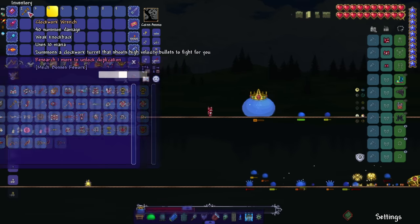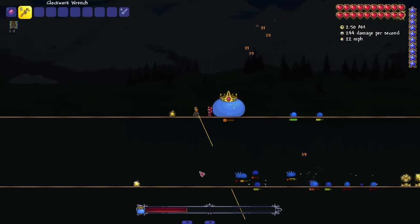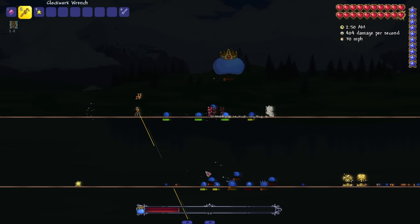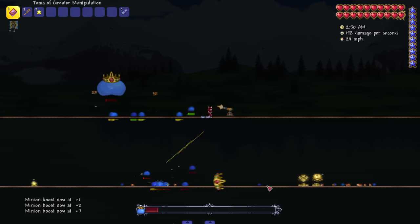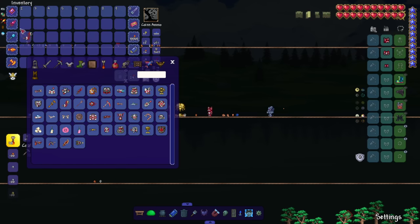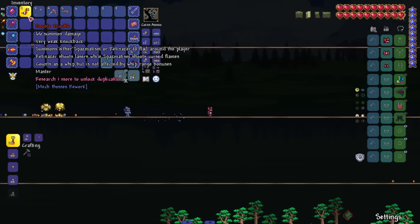The Clockwork Wrench summons a clockwork turret — I was thinking burst shot but this is straight up a gatling gun. Is this a sentry or a summon? Probably a sentry. I can always get behind more sentries — that's a lackluster area in Terraria. The Double Trouble summons either Spaz or Retinazer to flare around the player: Retinazer shoots lasers, Spaz shoots cursed flames. It counts as a whip but isn't affected by whip ringer bonuses.